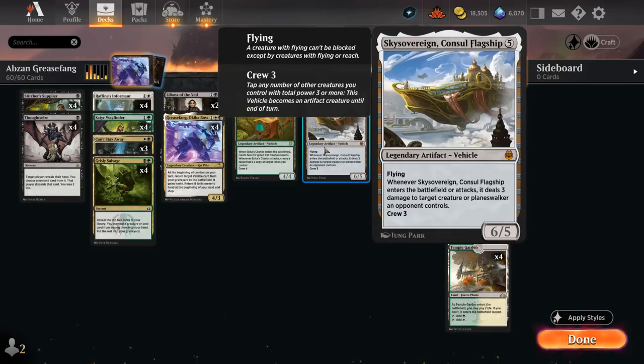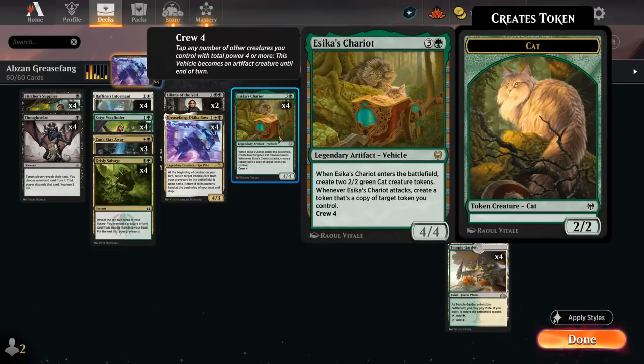Besides Parhelion, we also have a one-off copy of Sky Sovereign as another decent vehicle — a 6/5 flyer that when it enters the battlefield or attacks can deal three damage to a creature or planeswalker an opponent controls, so it can deal six damage on the turn we reanimate it with Grease Fang.